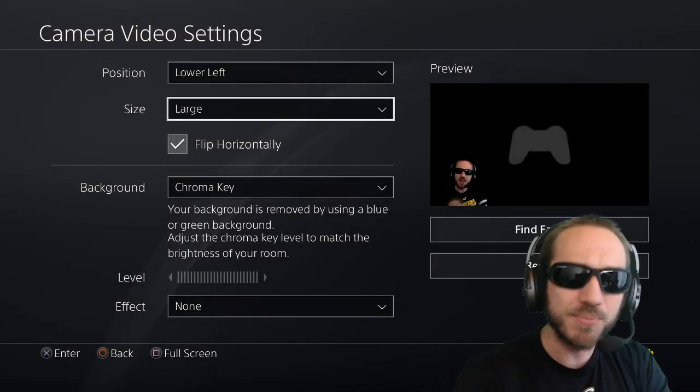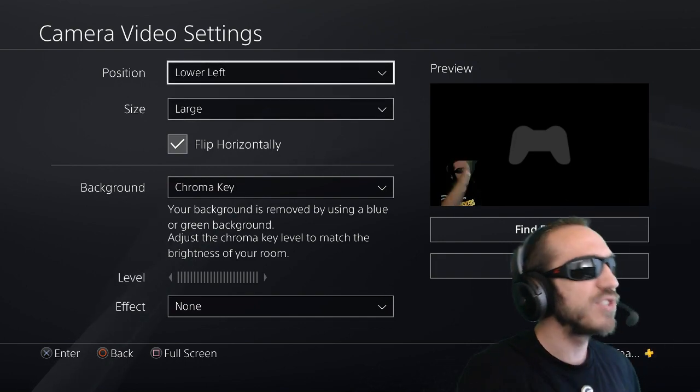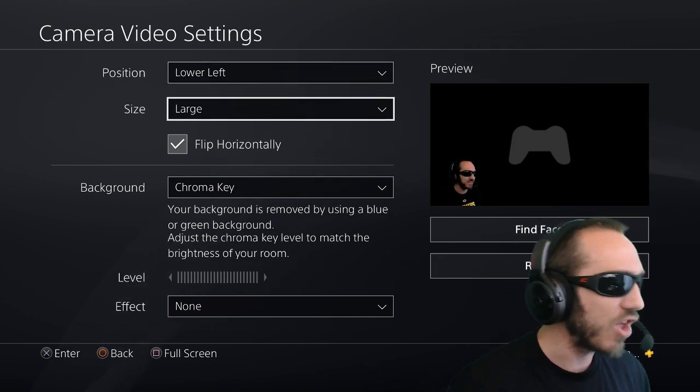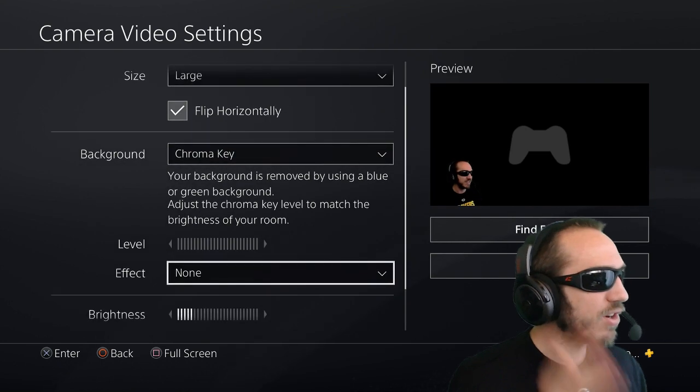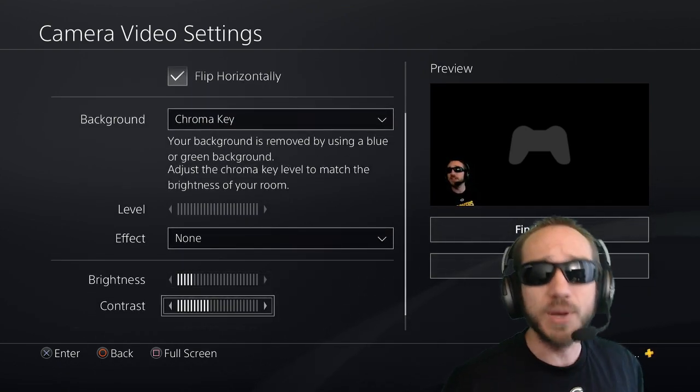Alright, so I'm on the PlayStation right now. You can see these are all the settings I have — the position lower left, the size large, I have the chroma key active, and these are all the different effects and my brightness setting. It looks pretty good. Let's go ahead and jump into the game.